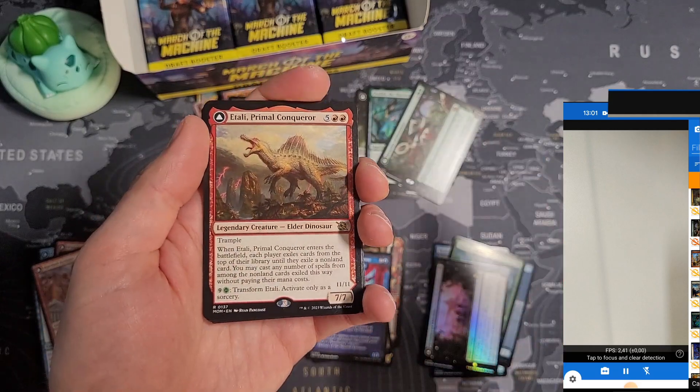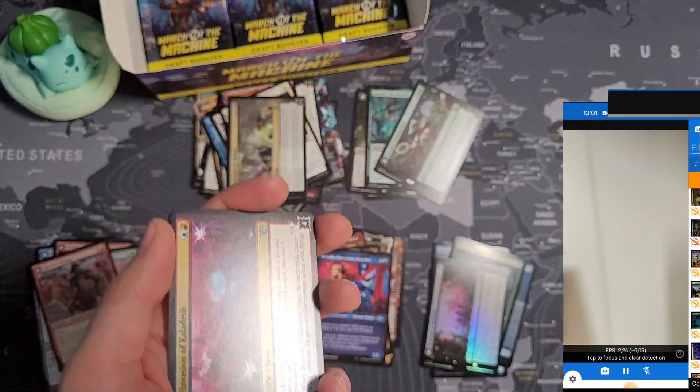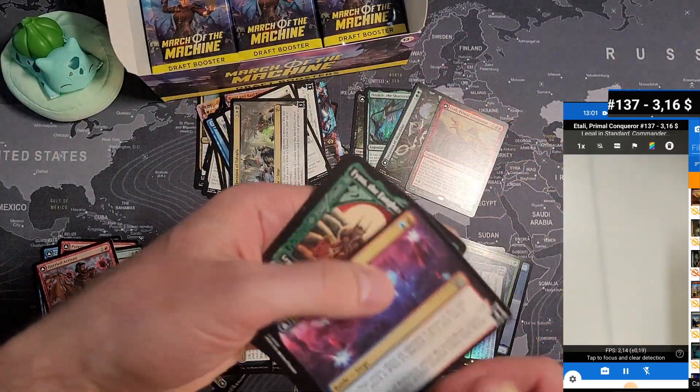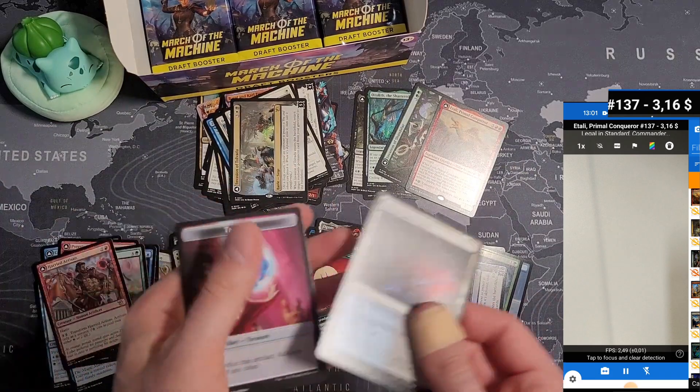What we got here — oh! Etali Primal Conqueror! This one should be worth a few bucks. 3.16 — there we go. Battle, multiverse legends, nothing else.